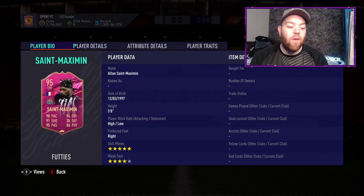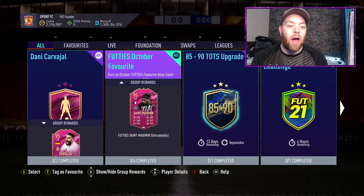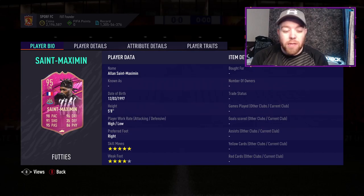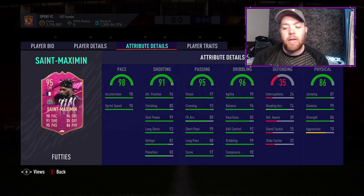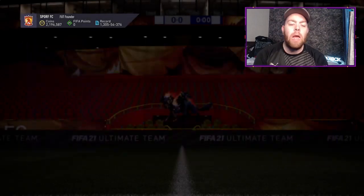What a card that is — 95 overall, five-star, four-star, 98 pace, 91 shooting, 95 passing, 96 dribbling and 86 physical, with some amazing in-game stats as well. Hello and welcome back to the channel, I'm Michael, aka the Crusher. Today we've got a FIFA Favorites SBC tutorial coming your way. As you can see on screen, the card we're doing today is Allan Saint-Maximin — a lot of high 90 stats, the flare trait, and computer AI traits as well.